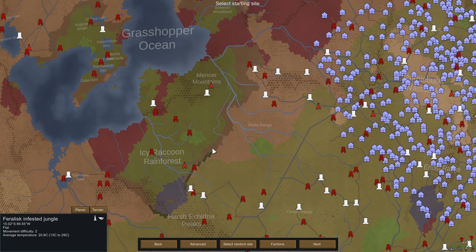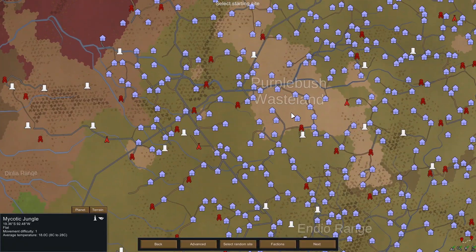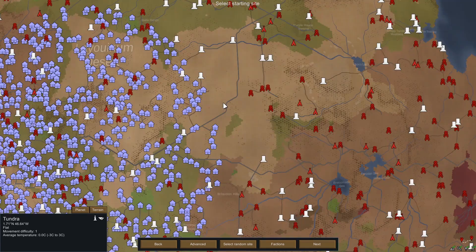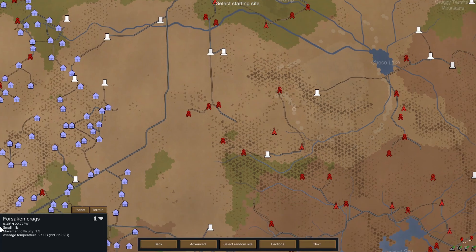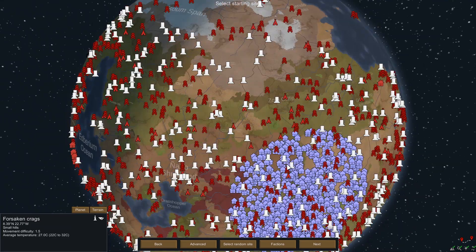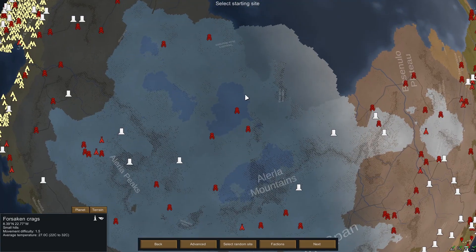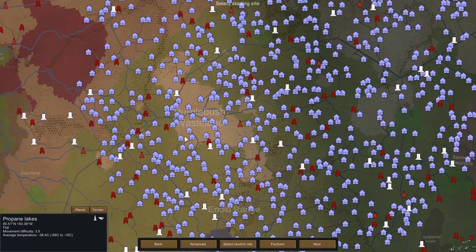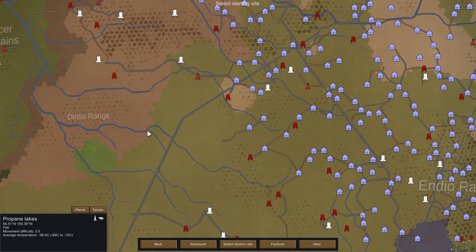We've got the Feralist Infested Jungle, the Gelatrous Graveyard, the Gelatinous Superorganism, the Ocular Forest, and the Mycotic Jungle. The only one we don't have access to from right here is the Forsaken Crags — it's perpetually misty and dark, which doesn't really work well for a YouTube playthrough since compression tends to squish dark footage. We've also got the Propane Lakes, which are a bit outside our reach — we might venture up there when we have ships, but that's far in the future.